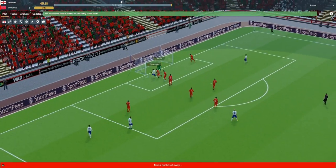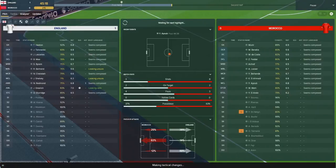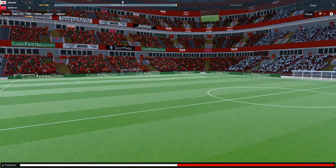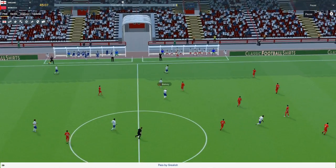Have we got the chance for a second? Grealish swings it in and it bounces around - Sturridge there, could have done better, probably should have done. In the end Morocco clear - it could have been 2-0 to England there. Not going to make any changes this time - made changes in the first game and they didn't pay off, we ended up drawing.